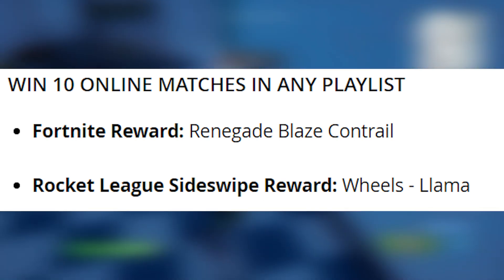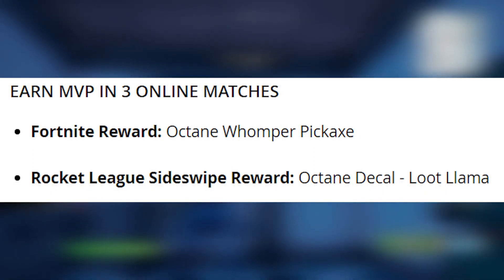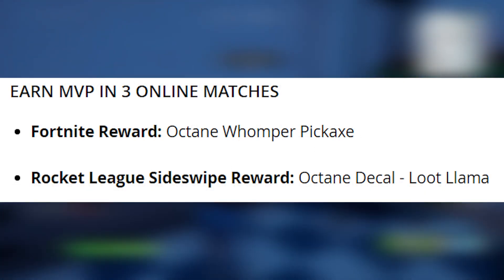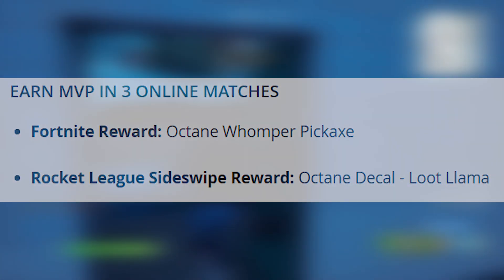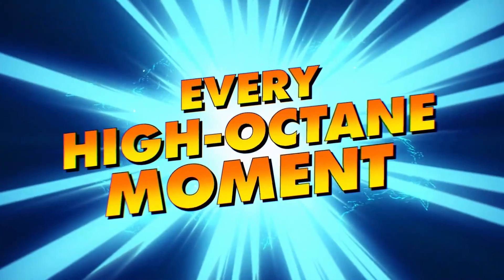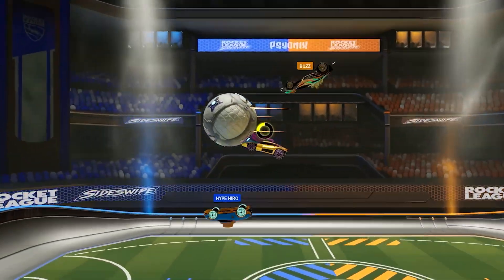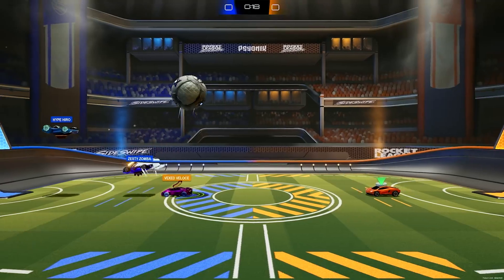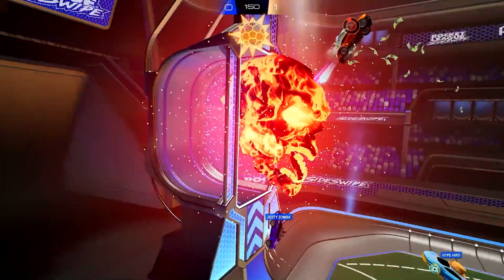Rocket League Sideswipe reward for winning 10 matches: Wheels Llama. Earn MVP in 3 online matches — Fortnite reward: Octane Womper Pickaxe; Rocket League Sideswipe reward: Octane Decal Loot Llama. The Llama-Rama event has started right now. Download Rocket League Sideswipe on your iOS or Android device from the App Store for free, and make sure to link your Epic Games account to receive these free rewards in Fortnite.